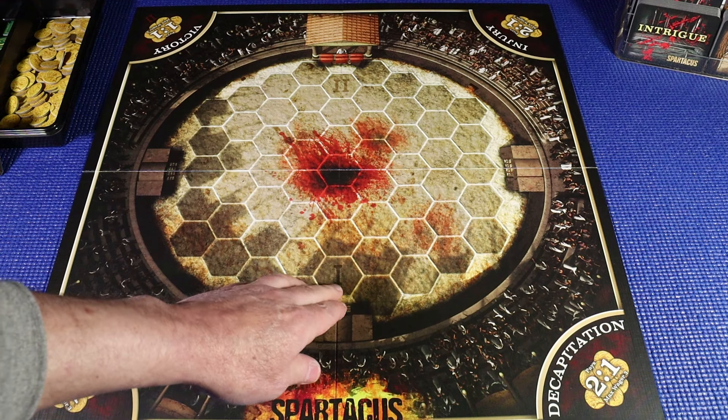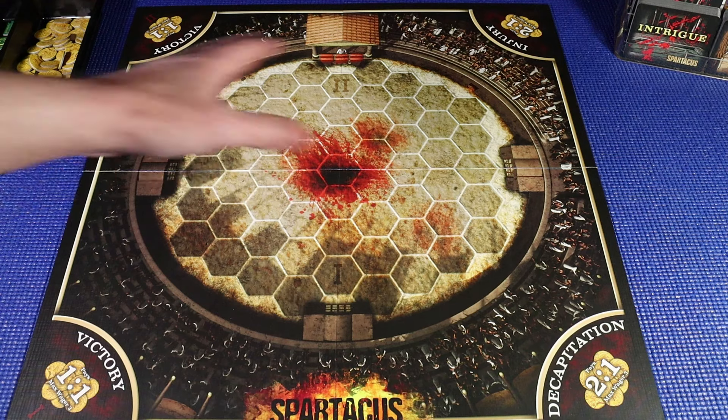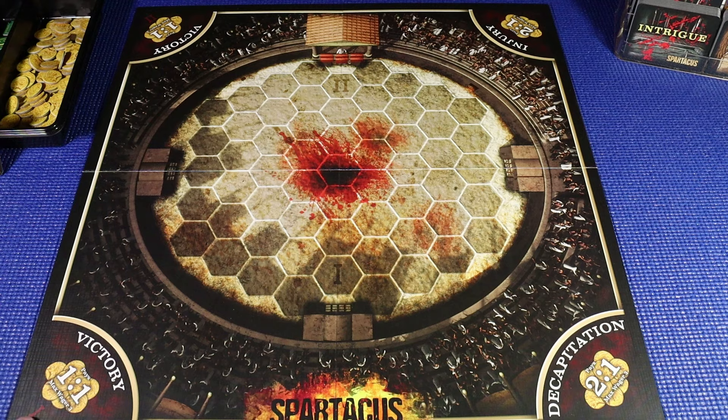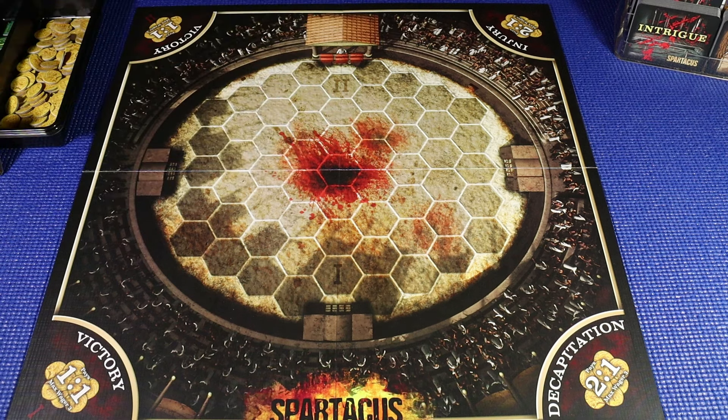In the arena area we have Roman numerals 1 and 2, which correspond to victory boxes 1 and 2. When a battle is taking place in the arena, whether you have a gladiator involved or not, you're able to wager on that battle — on gladiator 1, gladiator 2, or if there was to be an injury or a decapitation. Next, we do our house selection. Each Dominus is going to roll a die, and the highest roll takes their choice of house and receives the host token, which is the first player marker.